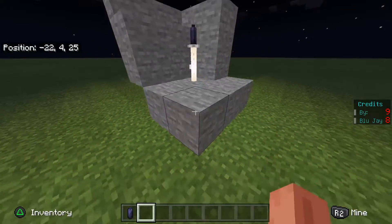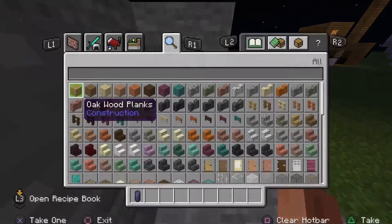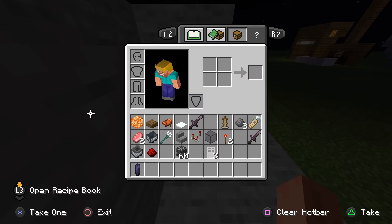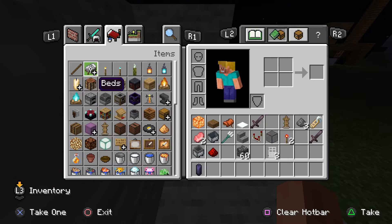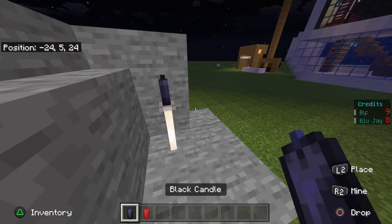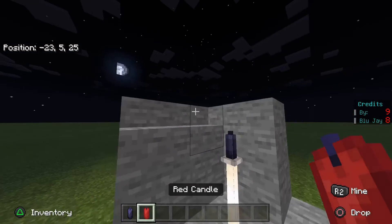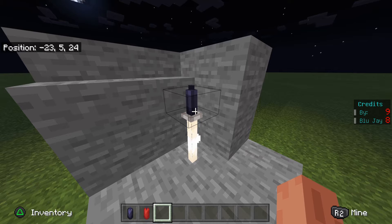Hey guys, it's Juice here and today I am going to be showing you guys how to make something like this — a Sword in Stone. What you will need is any colored candle. You will also need cheats.